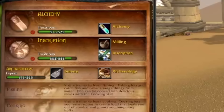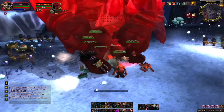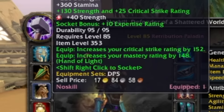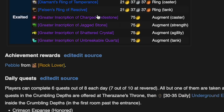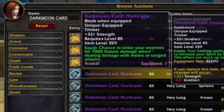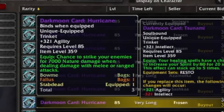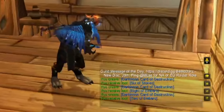Another profession worth having access to is inscription. Inscription can be incredibly strong for the first couple of weeks of launch because you won't have access to the big shoulder enchants from Therazane — you'll need to do the rep grind first. So the best shoulder enchant you can get early is from inscription. The Darkmoon Card decks will also be a big seller, much like Darkmoon Card: Greatness at the start of Wrath, except now there's more than one deck worth using.